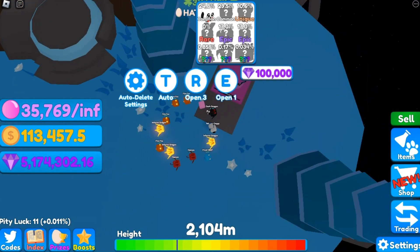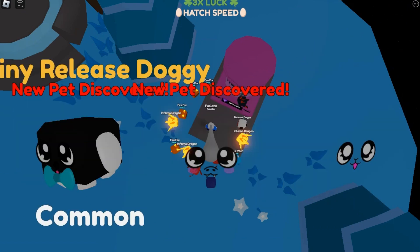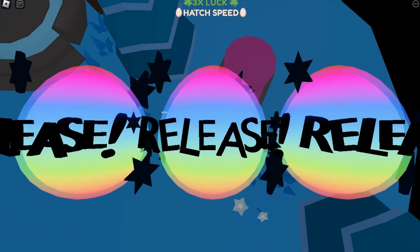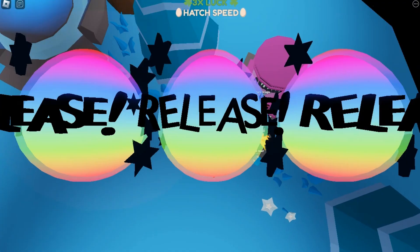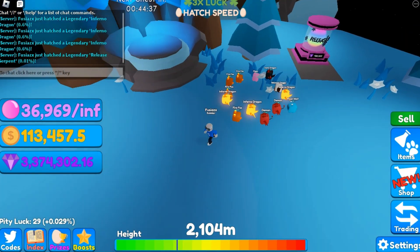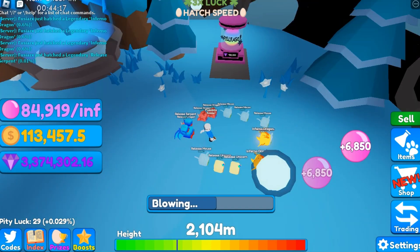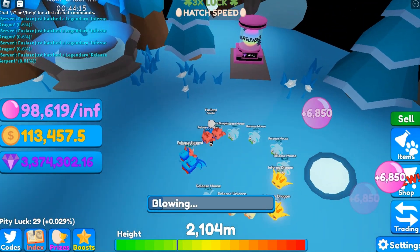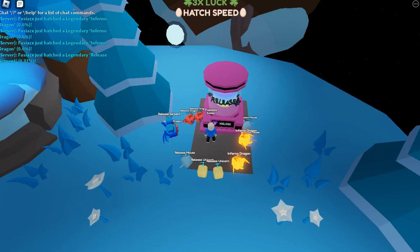We now have five million gems to spend on this side. We got something — a tier 2 legendary! Release serpents and release jackets and release unicorns all have really good stats. We're doing 6,850 bubbles per click. Let me spend the rest of my gems here and hopefully get something good.